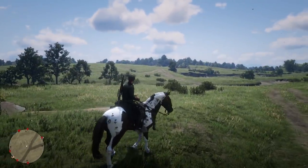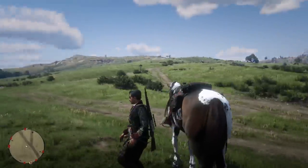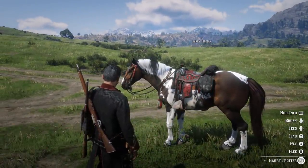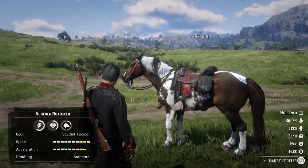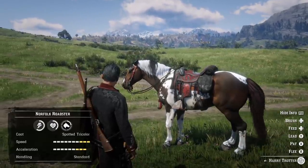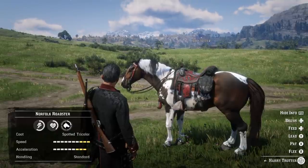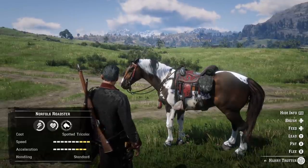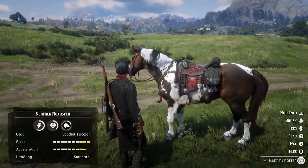We do have standard handling on this particular horse, and with the Nakadoche saddle — which is the best saddle in the game, at least in my opinion — we do have maximum speed and 9 acceleration. So this is a very fast horse and you're going to get up to the top speed very fast as well. Now this one we're using is the Spotted Tricolor, and there are a couple other versions.